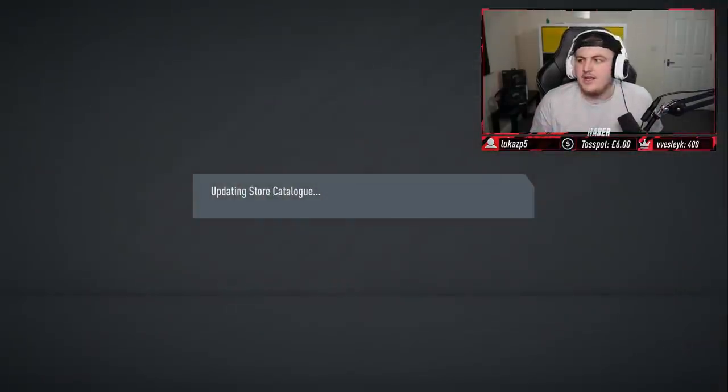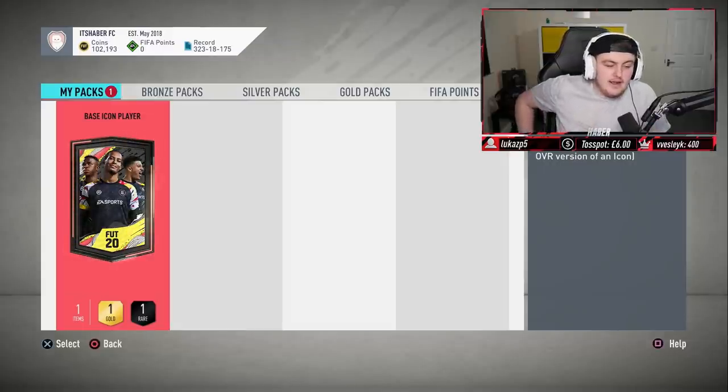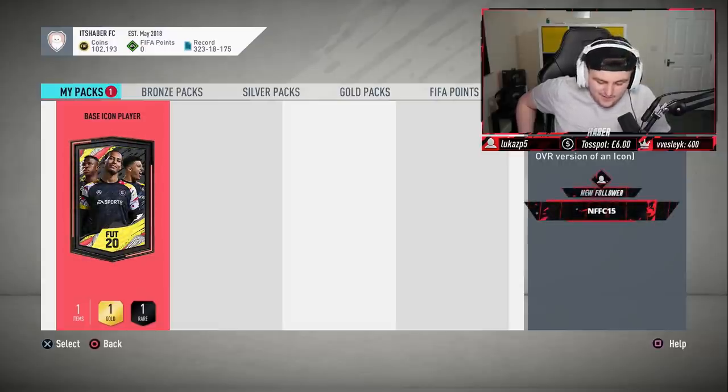I would love anything - even a baby Cruyff would be amazing, because I've not used Cruyff this year and that would be sick. But literally anything great I would happily take. So here we go, base icon pack. I hope we can get something good.